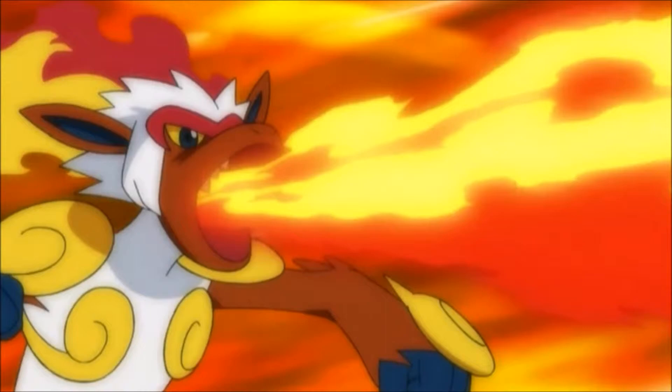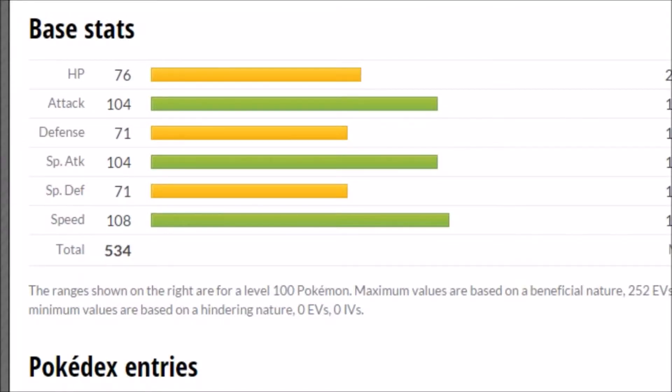We're just going to take a quick look at its stats. Its stats aren't that bad. Its defense and special defense aren't that good, but it doesn't need those good stats. It has 104 Attack, 104 Special Attack, and 108 Speed, which means you'll be outspeeding most things. Most things around 100 Speed are considered fast, so 108 is perfect — you're going to be able to outspeed a lot of things and still maybe run Adamant over Jolly, or obviously Modest over Jolly if need be.